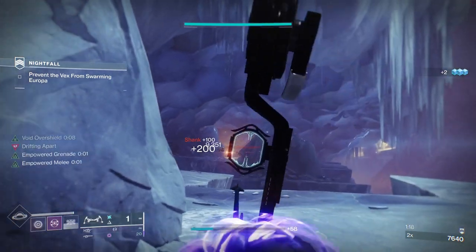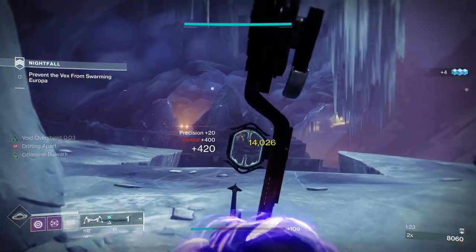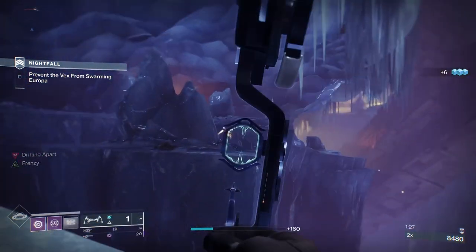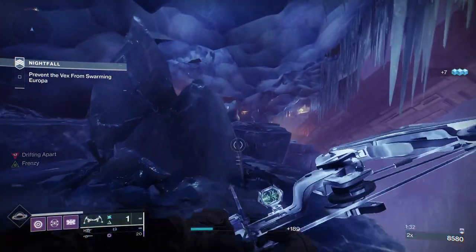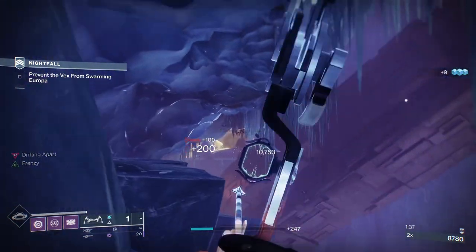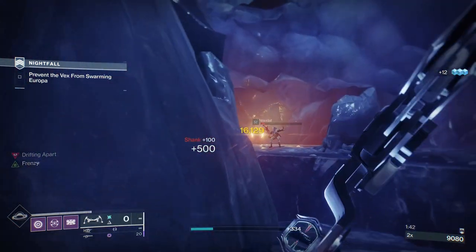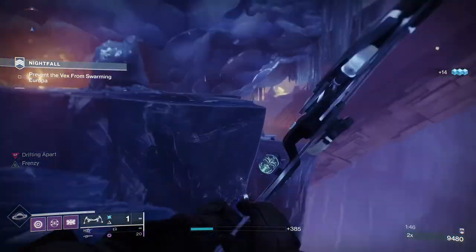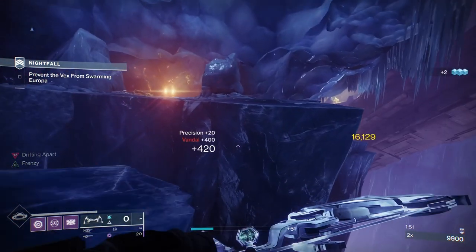One of the things I've got on the Titan is melee kills start health regeneration. So if I throw my disc and get a kill with it, I'll immediately start regenerating health — and that's not affected by Togetherness. The big thing to worry about here, besides the champions, is always going to be the Vandals. The whole strike has Fallen until you get to the boss, and then it's all Vex — that's where all the void damage is.